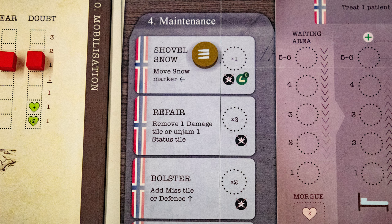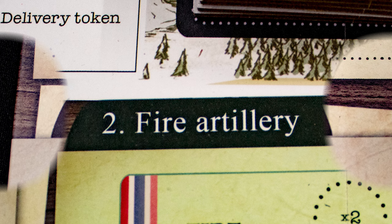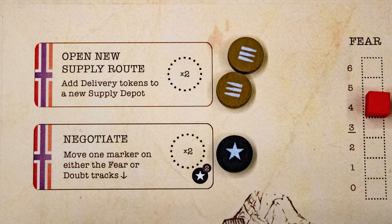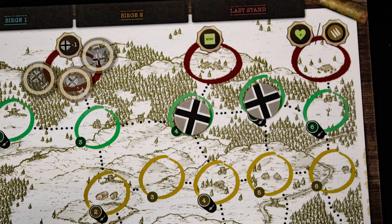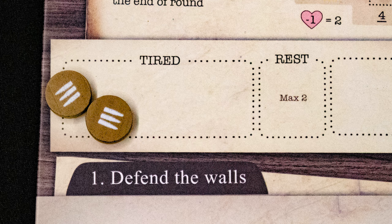Now you can place your tokens on the board. Each circle is an action — place one token to resolve that action once. The green token is doubly effective here as shown by this symbol, and this space requires two tokens. The black commander token cannot be used on any of these actions. Once you place all the tokens you wish, you resolve them in order. Opening a new supply route lets you place three of the remaining supply tokens onto the supply board. Negotiate lets you lower fear or doubt by one. Once an action is resolved, place the tokens in the tired spot.